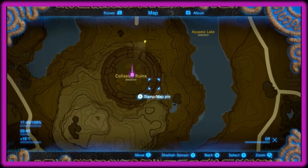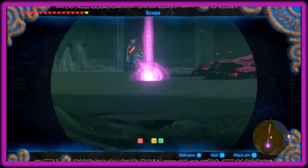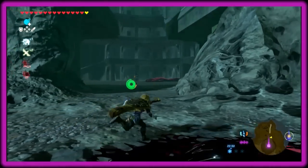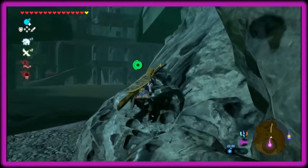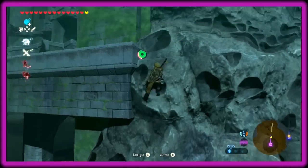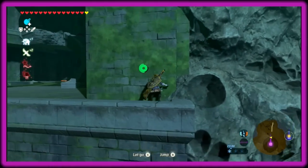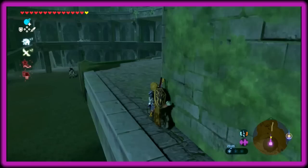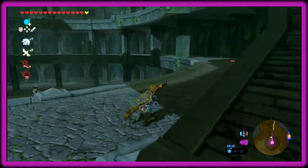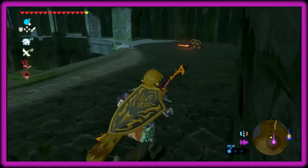You can sneak past the one big threat of the place, which is that Lynel right there. You most likely don't want to fight him because he will kick your ass. So just climb up here. That's the hard part done — just climbing up there. Now you can either skip this floor, but this is where you get your fire weapons, so for the video's sake I'm going to kill these guys.